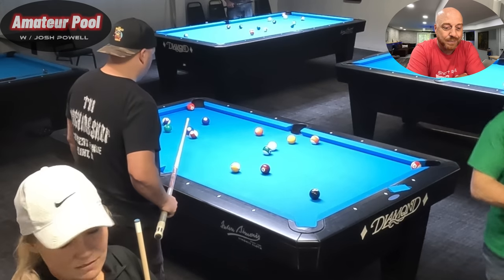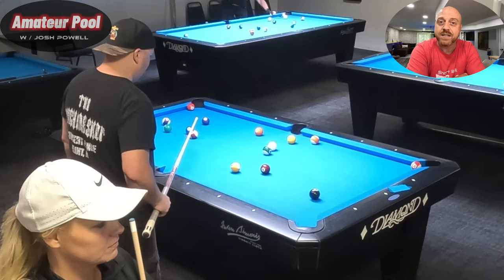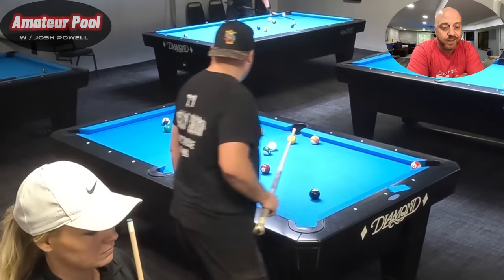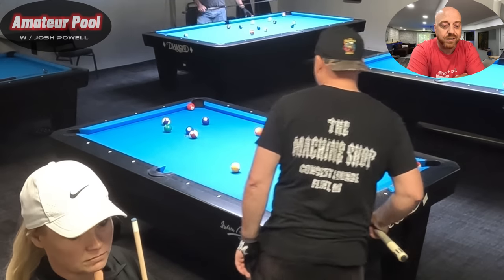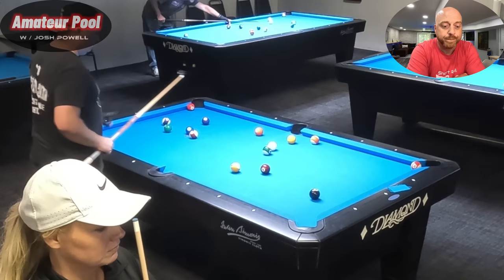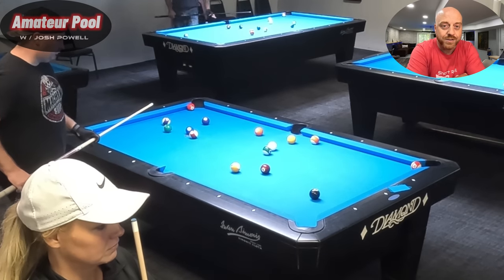Adam's up at the table — this is our first look at Adam. He's a very strong skill level three. He does a lot of stuff that you don't see skill level threes do, like English and shapes. So it's a fun match, we're in for a treat.